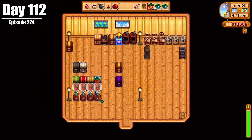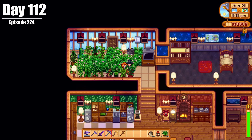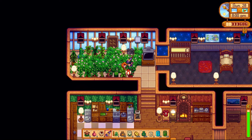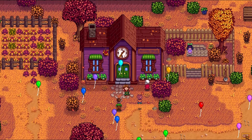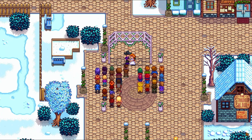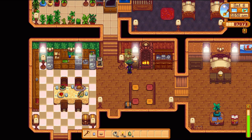On Day 112, we prepared for spring, ending off our second year on the farm. And what a wild and productive year it was — going to Calico Desert, finishing the community center, going to Ginger Island, getting married, finishing all those quests. It was a really productive year.